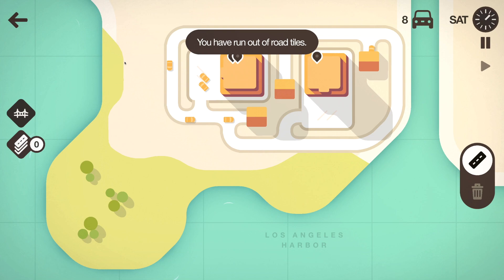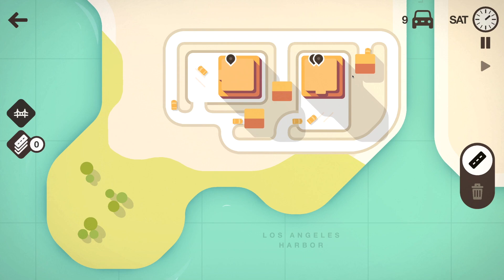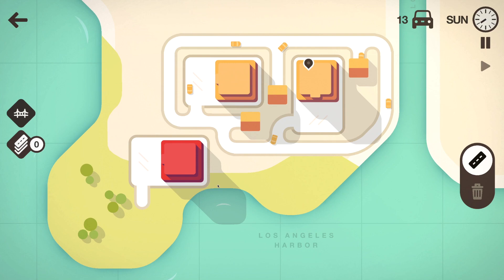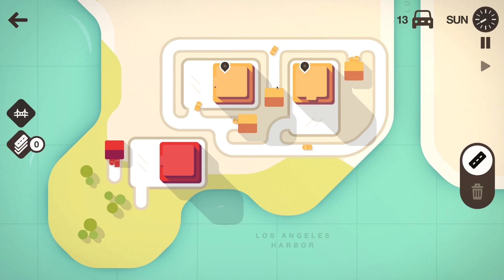I want to create a road here so that no mall will spawn in this section. There's not much I can do — I just need to wait for the end of the week, because at the end of each week we get a new set of roads and we'll also get a choice. We got a red house and a red mall spawned in — there's a red house that's pretty close. It will get a little bit hectic really soon but for now it's all good.